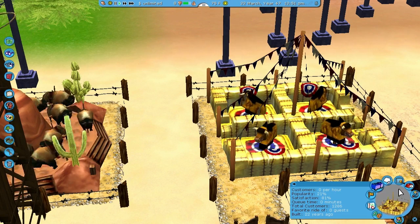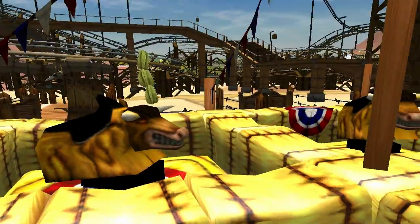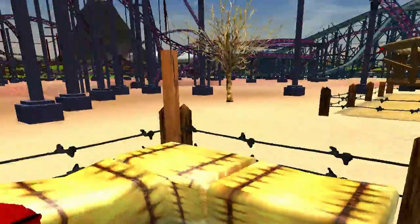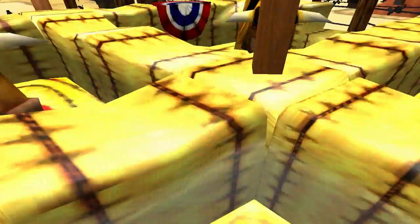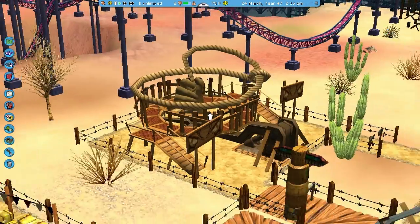What's this one called? Bucking Bull — yep. That thing spins pretty fast too, holy crap! I like how it's surrounded by barbed wire fence. Judging by how fast this thing's spinning and the opening in the fence, the first thing you'd hit is that barbed wire. I think I'm going to vomit just riding this thing.